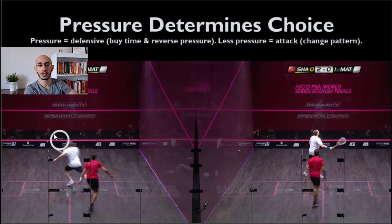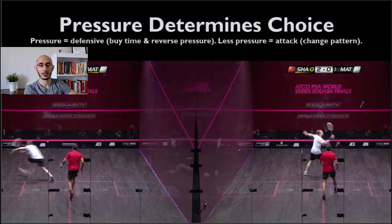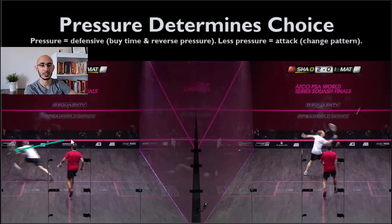Where is Shabana's target? Nick Matthew's previous boast hit in the middle of the logo on the front wall. Shabana's boast hits a little bit further to the left — which means his ball is going to travel a little bit further to the left — and he's also hit it quite low and fast. Watching the left clip, there's the first bounce, and you can see the ball traveling away from Nick Matthew, about to take its second bounce just as it nears the left-hand side wall.